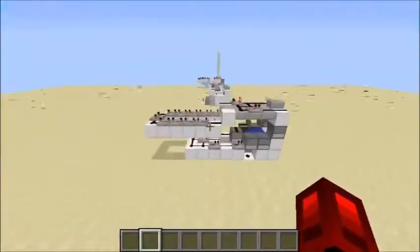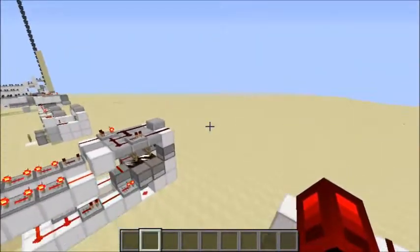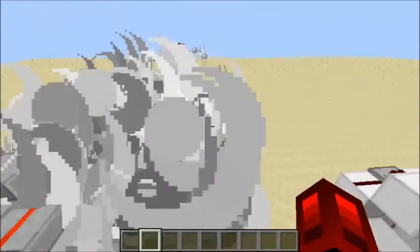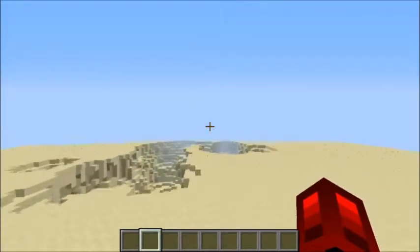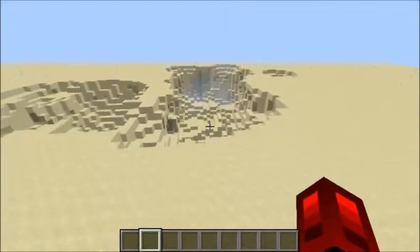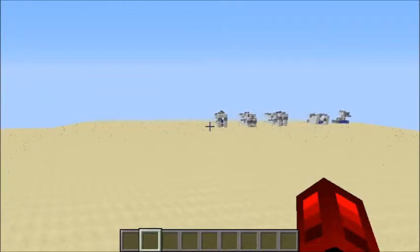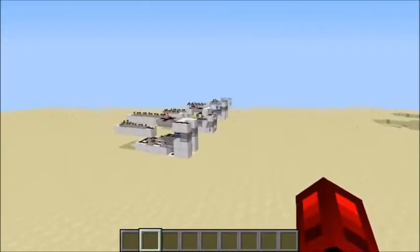So now I'm going to give you a comparison to this cannon. Comparatively, this cannon is a lot more consistent. With this one you get a crater that goes from here all the way here, and you can get ones that go even farther. But as you saw with this cannon, you get pretty much the same trajectory with each TNT shot, which is what I was going for with the small design.